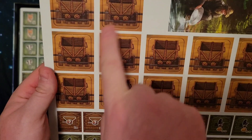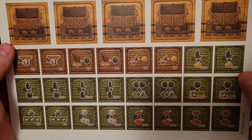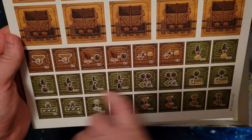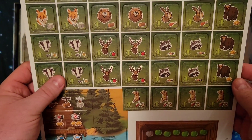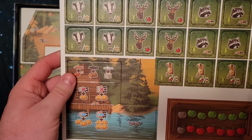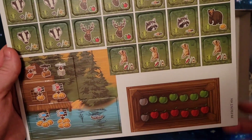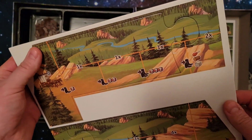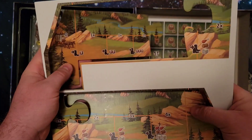Here we have some mine cart tokens — those are for the gold rush module. These tokens here are the 24 basic cabin tiles. Here are some animal tiles. This one here is for Boats and Banjos — it's the fish market tile. And this is the Apple supply board. Here we have two little jigsaw-piece shapes: this is the bottom of the mountain, and this is the folding mountain baseboard. It says 'folding' in the components list, but it doesn't really look like it folds.